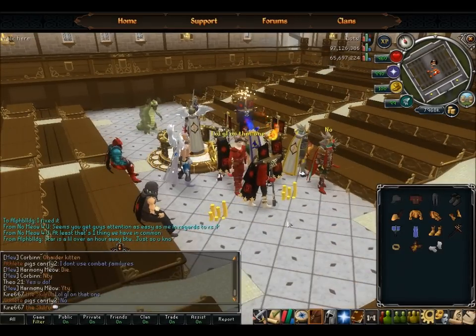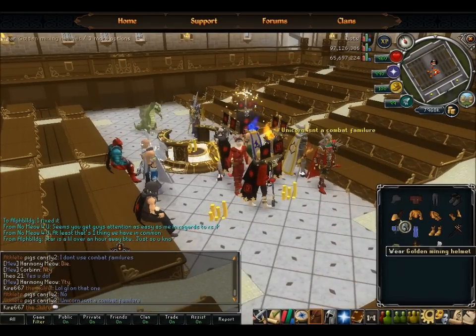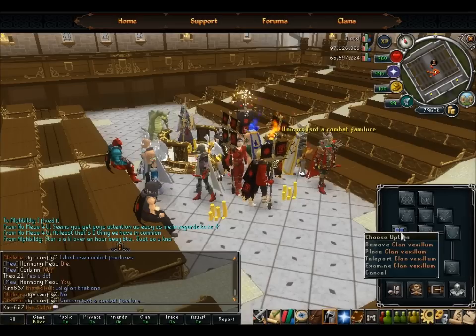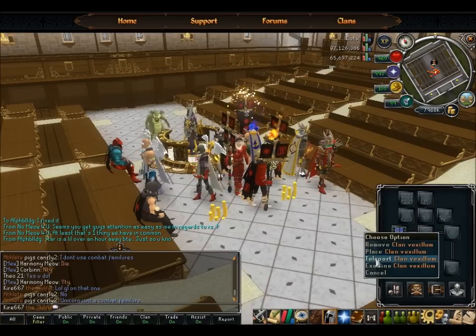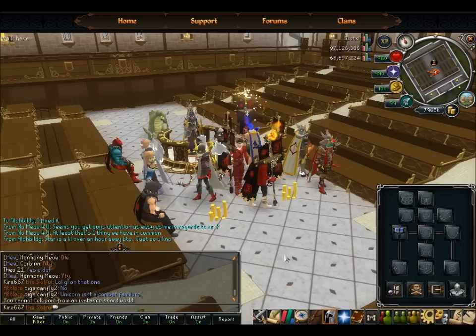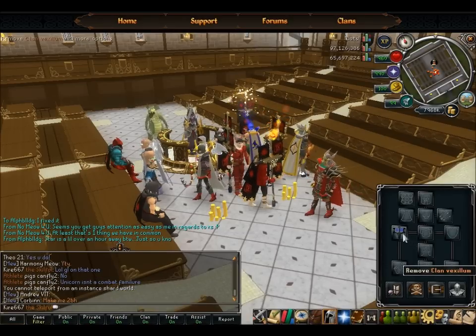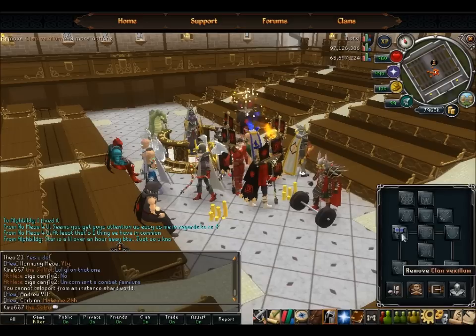So as you can see, we got our Clan Vexilum — you can't do anything with it right there, but if you wield it and then right-click it, you can teleport to the Citadel, which won't work when you're already in the Citadel — but you can teleport to the Clan Camp. You can teleport right to the portal, then enter, and it brings you to where we're at here.